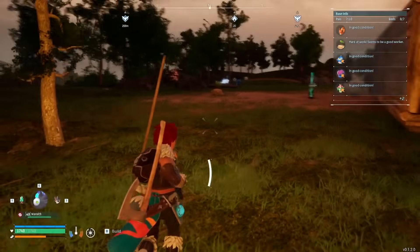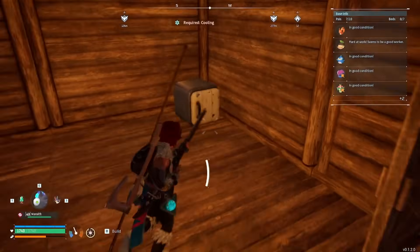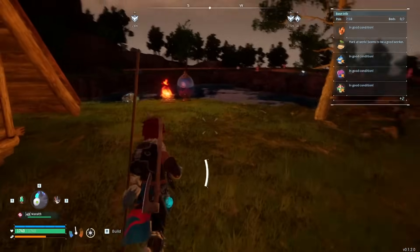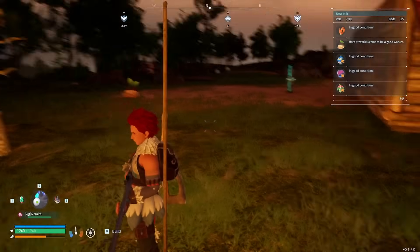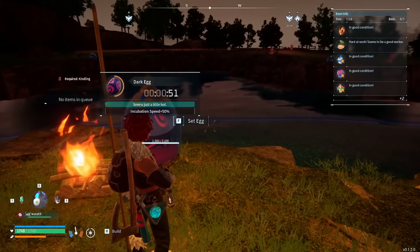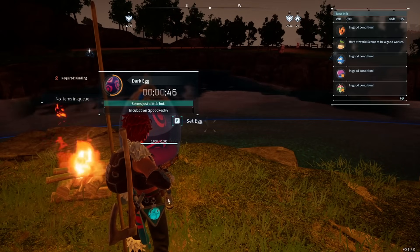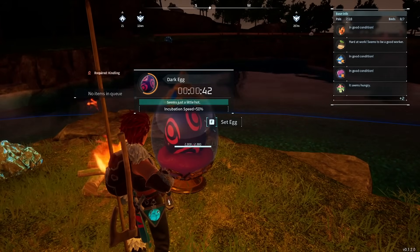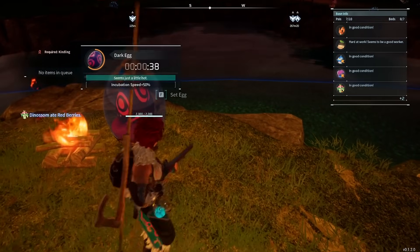I actually have a cooler inside my house. The cooler can actually cool the eggs down, but you need a pal to help you out. You're going to need something like a Pengullet to freeze it, but if you have any other ice pals, you just stick them in the base and they'll help you out with that. If the eggs seem a little bit too cold, you can stick a campfire next to it to heat it up and raise the incubation speed.